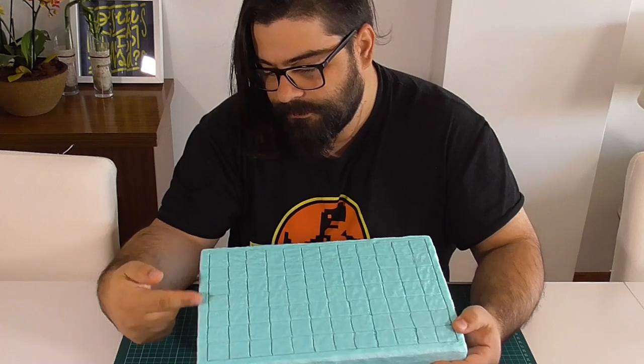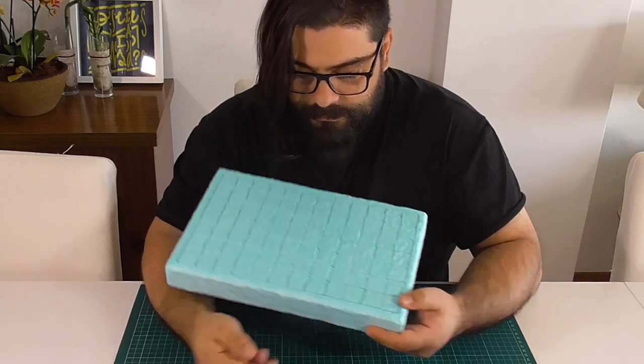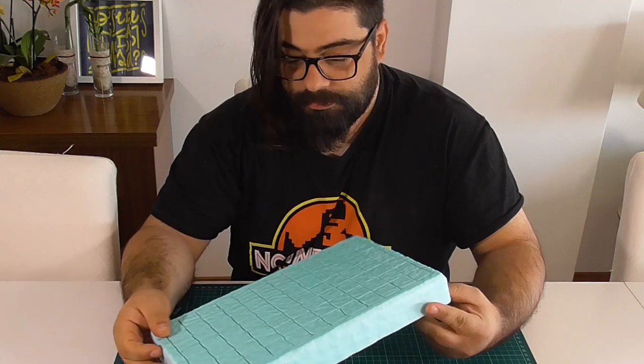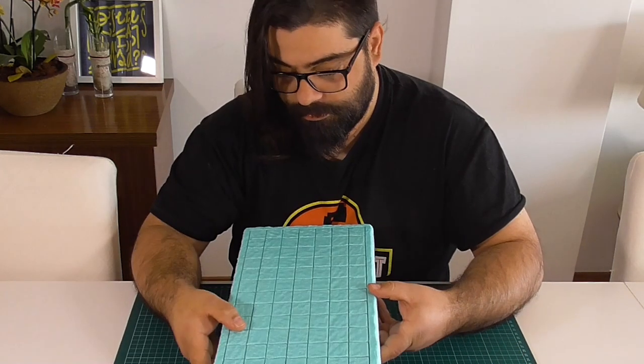I cut it out of XPS and I drew a 7 inch by 12 inch grid on it with a pencil. I left a border of half an inch on every side. If you want to know more about XPS cutting, check out my previous video.